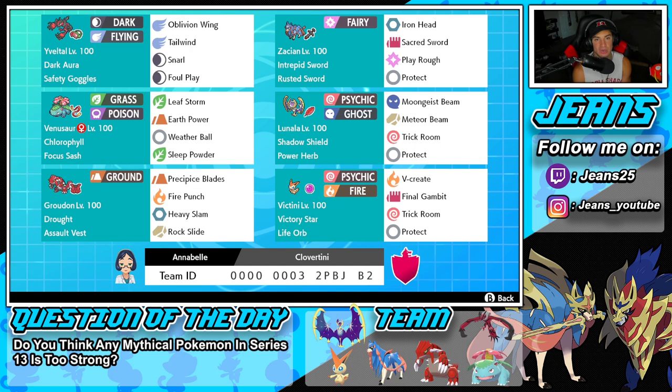Fourth Pokemon on the squad is going to be Lunala. Lunala is actually really solid — it's super bulky and it can be really strong after it uses Meteor Beam with its Power Herb, because it gets that plus one Special Attack boost. It's got Shadow Shield as its ability and the moves are Moongeist Beam, Trick Room, and Protect. Bottom left is Groudon, here to pair up with Venusaur and make Victini do more damage in the Drought. Groudon's item is Assault Vest and it's got Precipice Blades, Fire Punch, Heavy Slam, and Rock Slide.